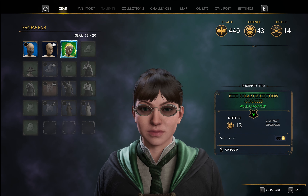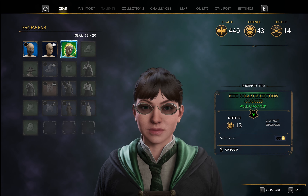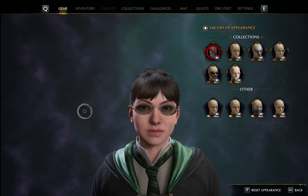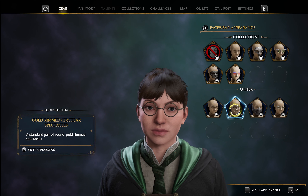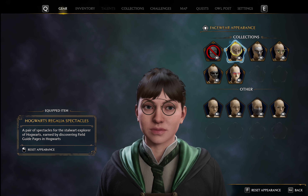I'm going to choose the other ones. Oh, but wait — I don't like the look of these. That's okay. Hit escape on your keyboard and hover your mouse over the face wear option on the left. See where it says F, change appearance? Type F here. That brings up all the styles you've discovered — don't worry, there will be a lot more. Now I have the protection of the weird glasses, but with a better look.